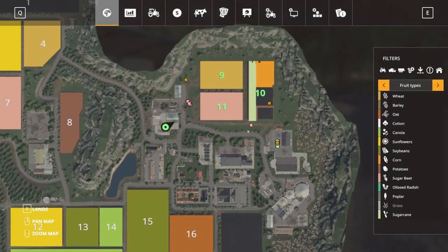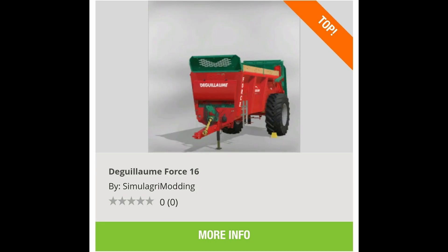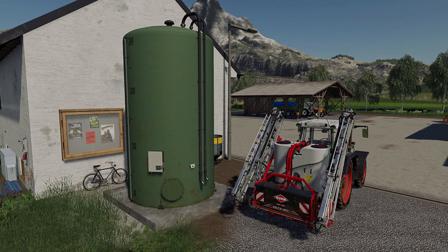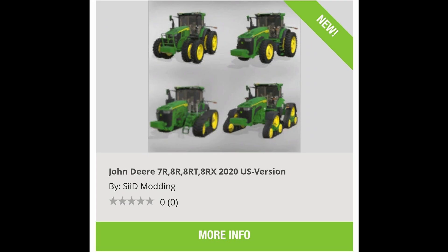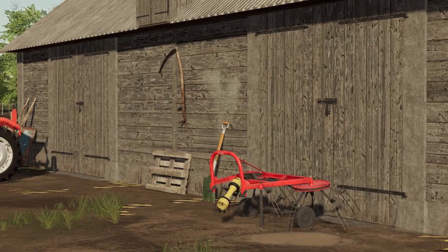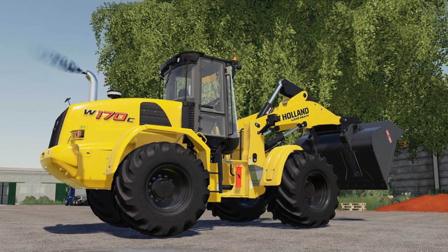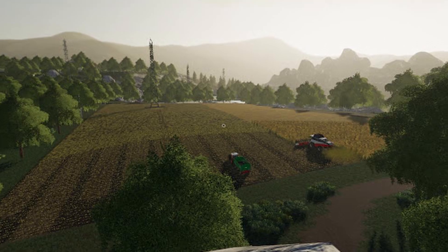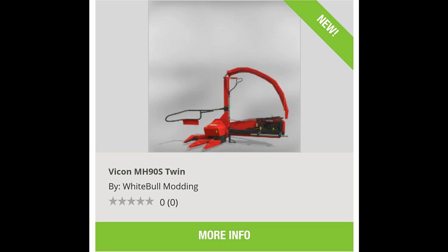On PS4 and Xbox One, in testing we have: agricultural rollers; Bedner press pack; brick fence and gates; Gleam 416; herbicide tank; Huddox 1260E; JCB TM320S; John Deere 7R, 8R, 8RT, 8RX 2020 US version; Little Norton; Lizard car trailer; Lizard Z525; Lizard 2M; New Holland W170C; RDC FS19; Ursa 1654–1954 pack; VCON MX; MH 90s Twin.